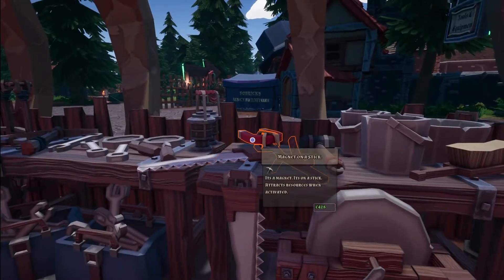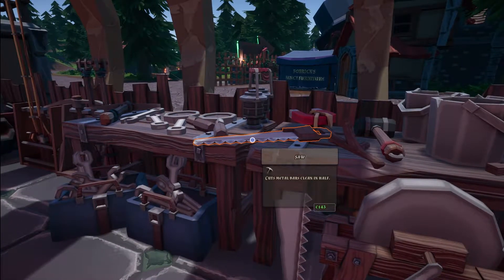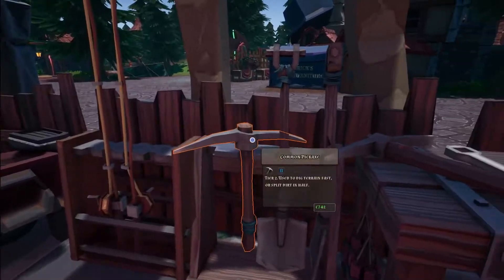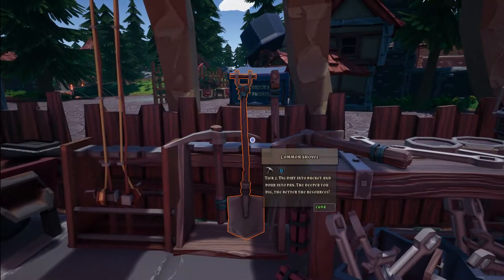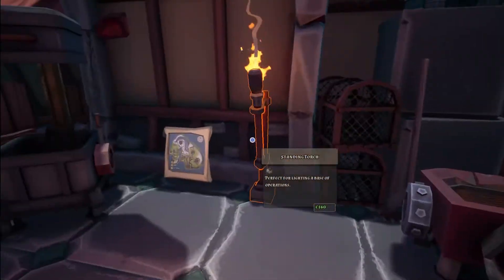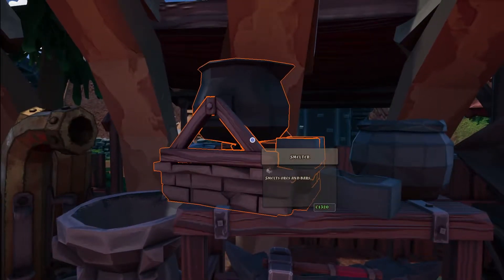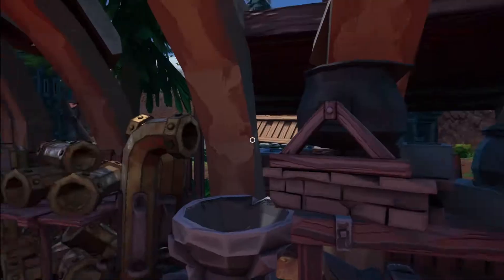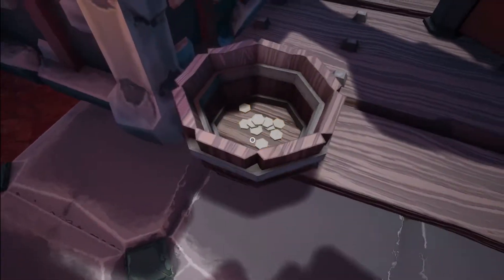Just thinking, is there anything else we should grab while we're here? Maybe a magnet on a stick — no, that's a bit too expensive. Don't really need a shovel, and a pickaxe is too expensive. I think we'll leave it there and just get the scales, although I have got an idea for these smelters which will be a future upgrade.